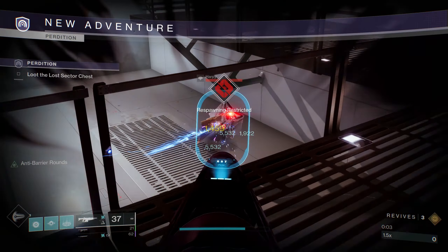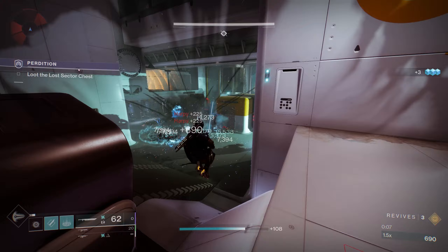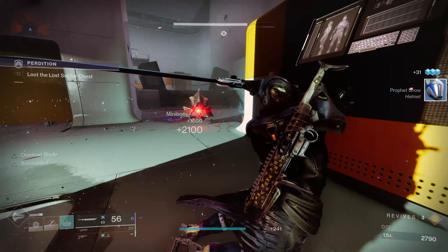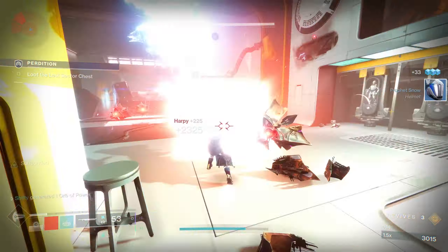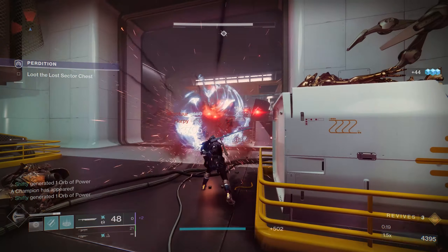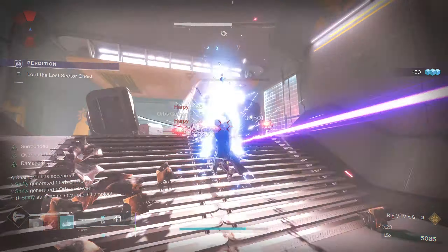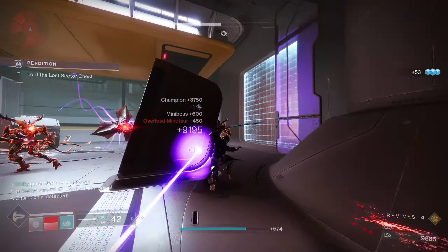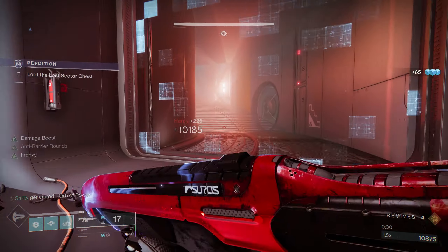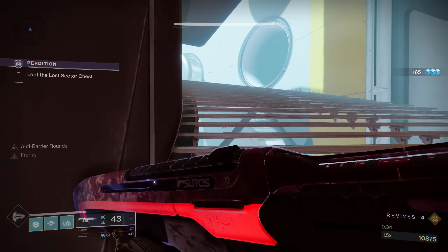Right off the bat I'm going to take out the Harpy down to my right, then throw a Grenade and use Witherhorde on the Harpies to the left, and then immediately sword the Hydra. I'm going to try to sword as many of these enemies as possible. I'll use my Sorrow's Verse on any enemies I left behind, and then we can move on to the next area.